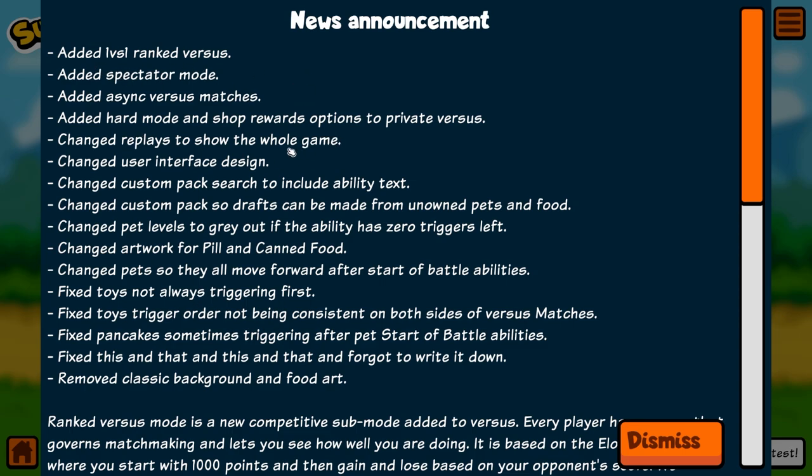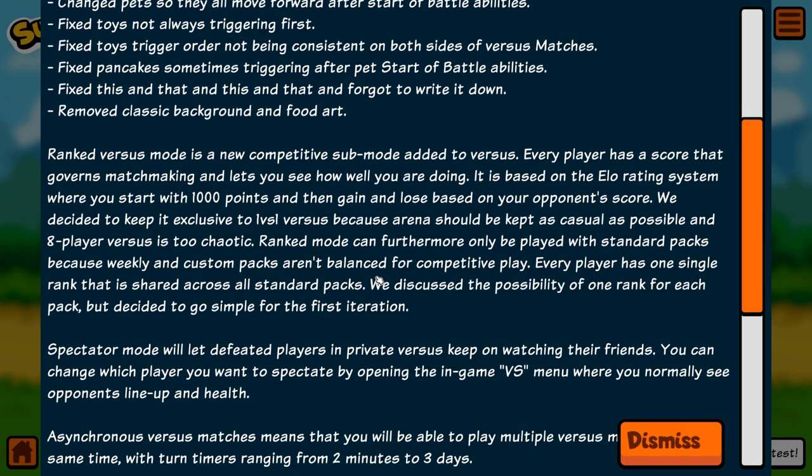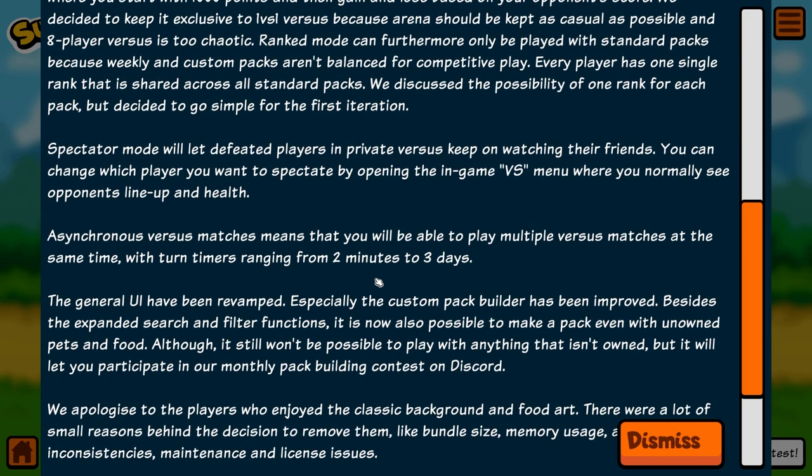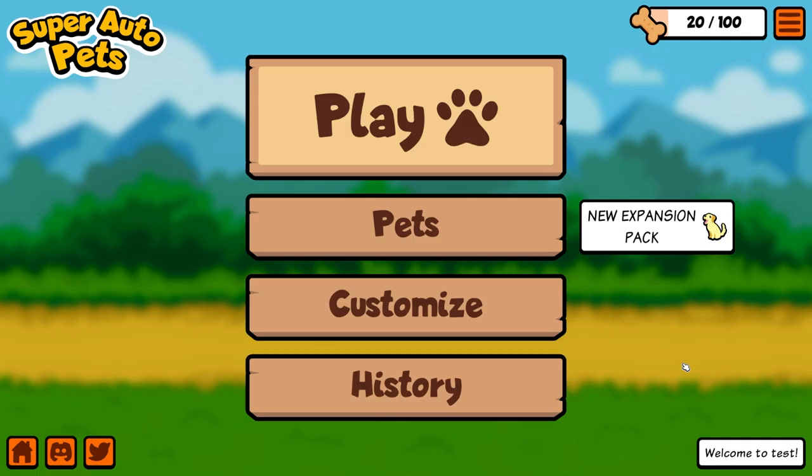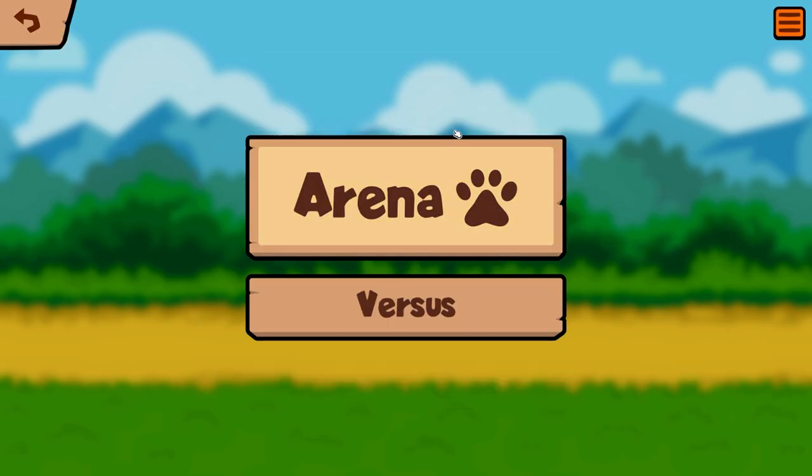There are a couple of other things too: replays now show the whole game, hard mode and shot reward options are now available in private versus, and there are a couple of artwork changes to pill and canned food. Rather than go through them all now, I'll link the test server and the main Discord below. I'll scroll down so you can pause and read it straight from the video.